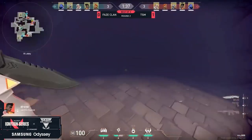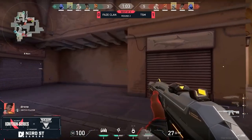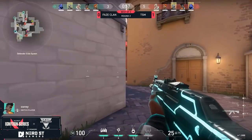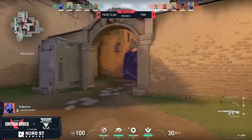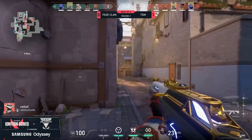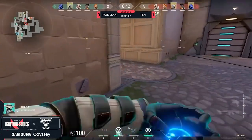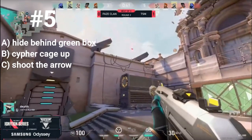He likes to push onto this side — Paranoia is going to stop that push. Zachary's going to be playing the angle for commitment, so if anyone tries to get inside of site he should be able to punish. Fifty seconds on the clock — plenty of time left for this team to work with as some slow rotations start to come out.